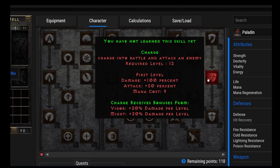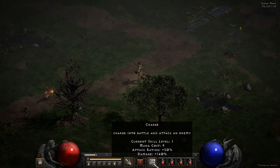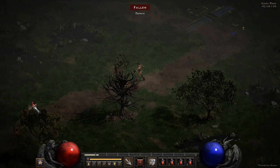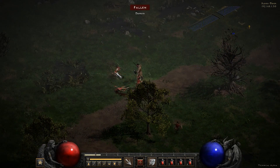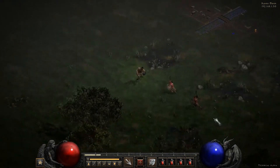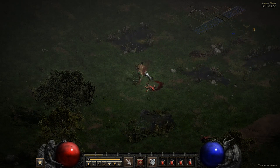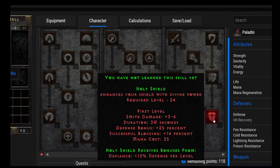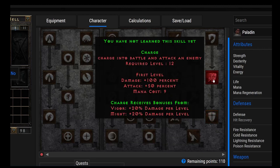Moving on to number 26, we have Charge. This is the Paladin's way to get around — similar to the Sorceress's Teleport. Charge into battle and attack an enemy. I like to put one point into this to get around quicker — you can even charge nothing to move fast. It costs only 9 mana, so you can get around pretty easily. You're going to get it on your way to Holy Shield anyway.